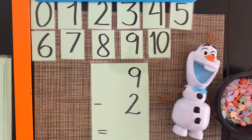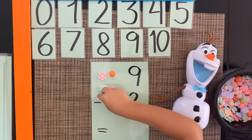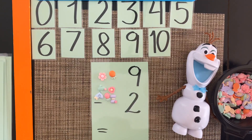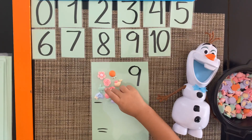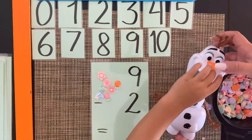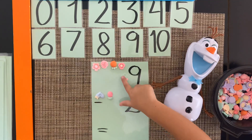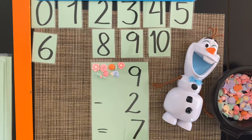Do you want to help me with the rest of these? The first one is nine minus two. Let's get nine pieces of candy. Minus two. How many does he have left? Seven. Nine minus two equals seven.